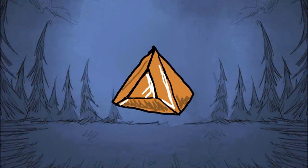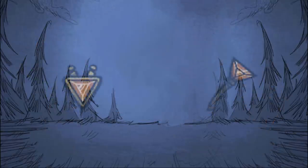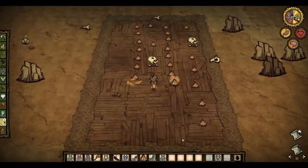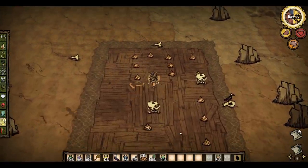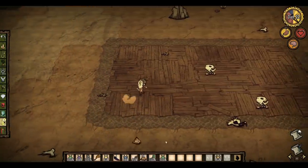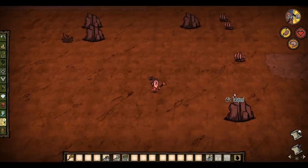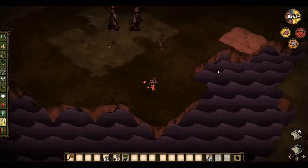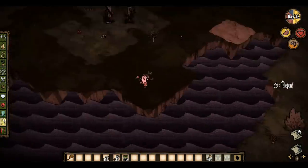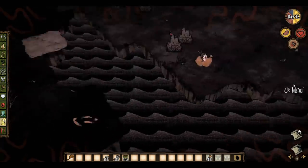The orange gem is the final gem in Don't Starve. It is obtained from the dragonfly, mining ancient statues, destroying relics, looting ornate chests, destroying ancient pseudoscience stations, and from tumbleweeds. It's used to make the lazy forager and lazy explorer. The lazy forager picks up items lying on the ground and transfers them into your inventory for 225 uses, though it can't pick up items that take time to gather such as berries, grass, and twigs, and it picks up one item off a stack at a time. It will also pick up tooth traps, bird traps, and bee mines, which can be annoying around your trap area. The lazy explorer is a direct upgrade to the walking cane — it increases your speed and lets you teleport to places on your screen by right-clicking, with 20 teleports before it breaks, each reducing your sanity. The orange moon lens is used to craft the lazy desertor. The orange gem's element appears to be laziness.